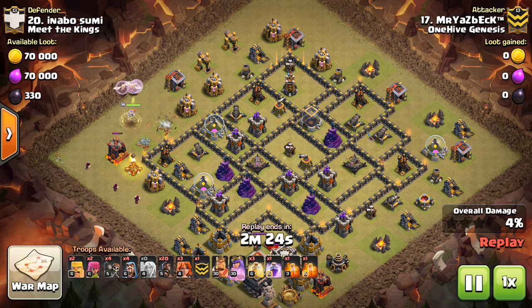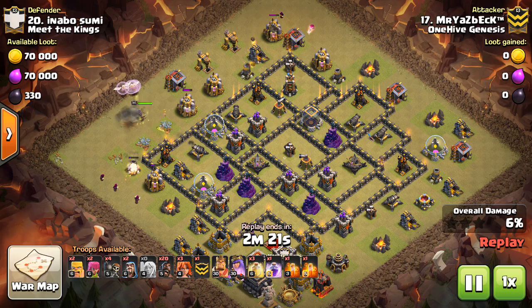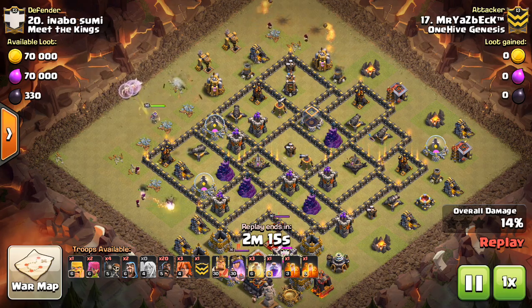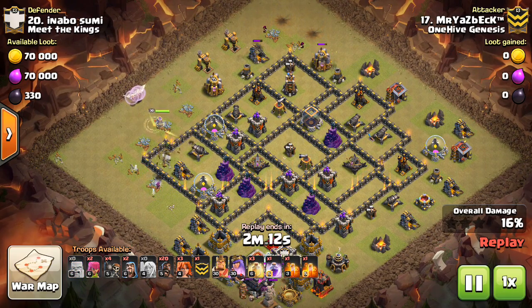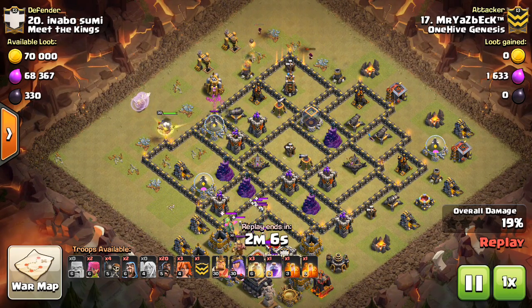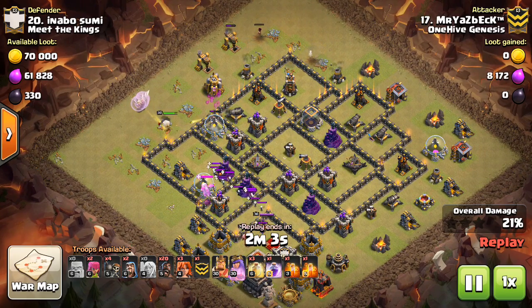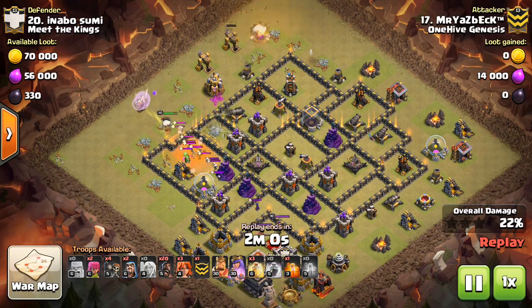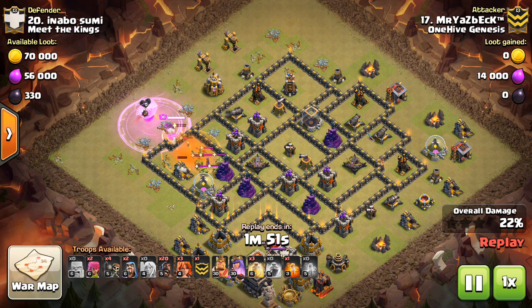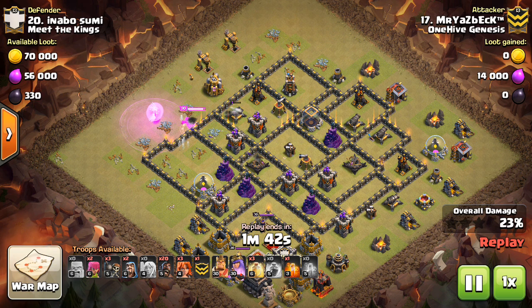Valks are definitely good hero assassins — throw a few in, especially under a rage spell, and they will get those heroes down, taking less damage off your kill squad. Another thing Valks are good for is the splash damage they deal. For dealing with skeleton traps or even small clan castles full of witches or goblins, those Valks will get those taken out quickly. Even a few skeletons can hold up an entire kill squad, meaning they take more damage and get less done.